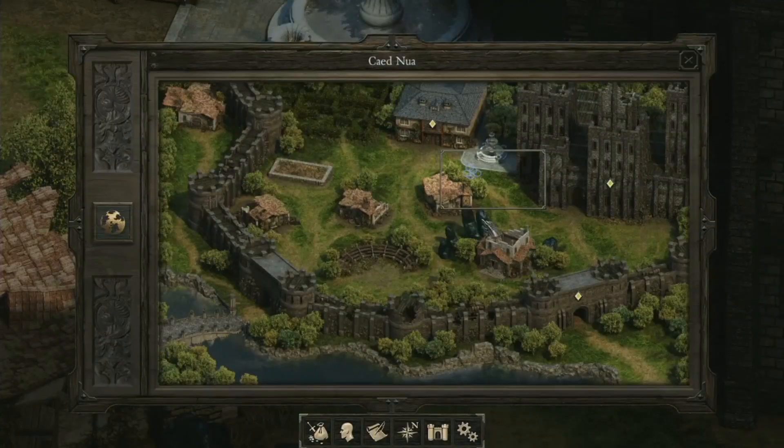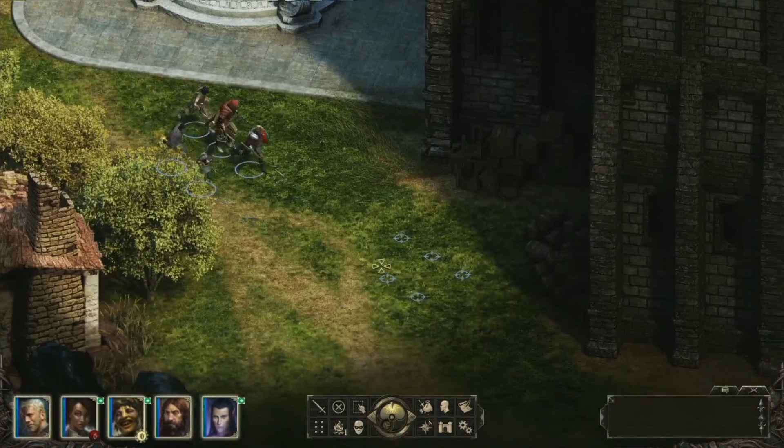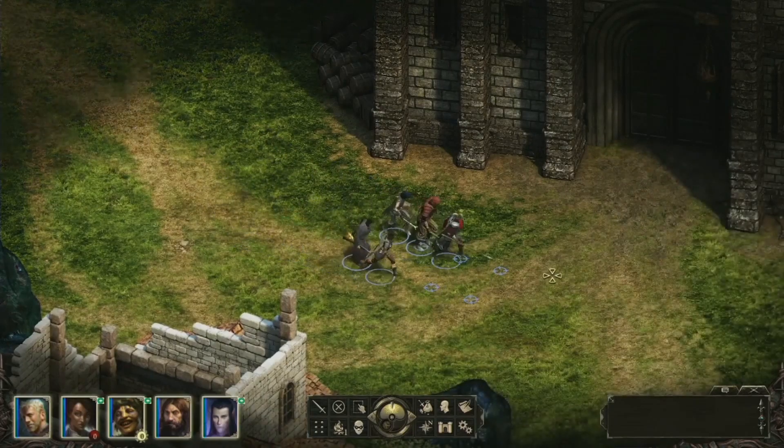Cad Nua is your stronghold. When you first arrive here, it is pretty run down — typical stronghold — and you can restore a lot of stuff from it. Cad Nua is a stronghold you acquire in the first third of the game. It can be pretty early depending on how you play through things.